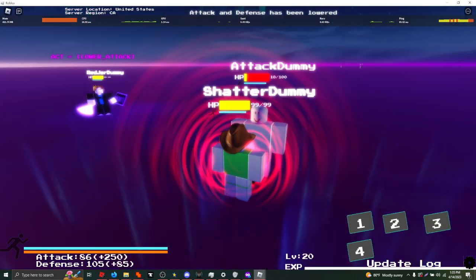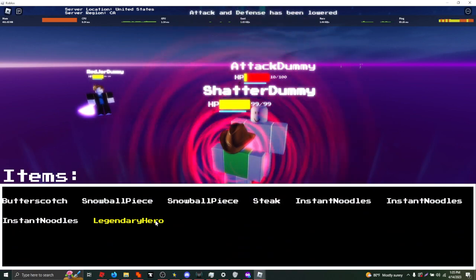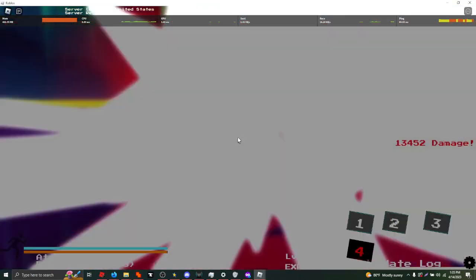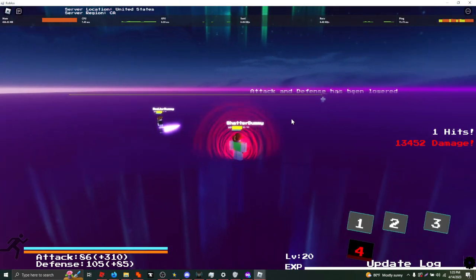If you use over a 2 on a dummy, it'll go from one defense to zero defense, and that means you do even more damage. So with 396 attack, you can do this. Very fair.